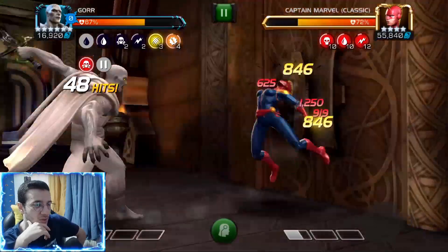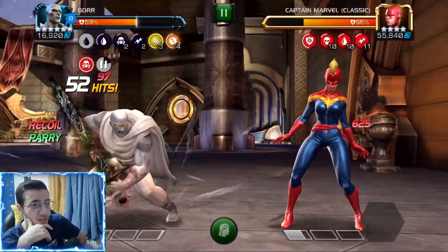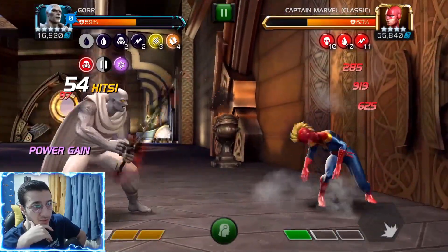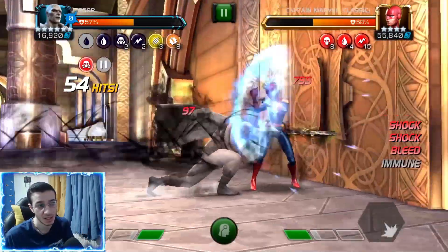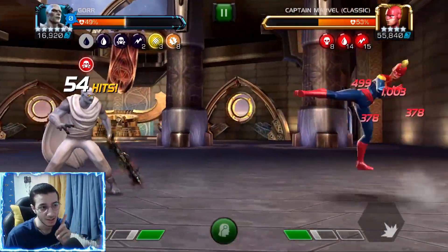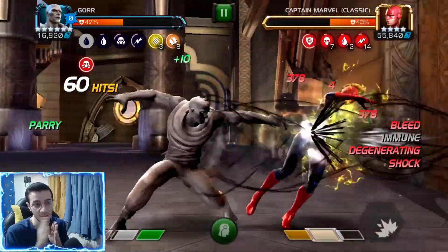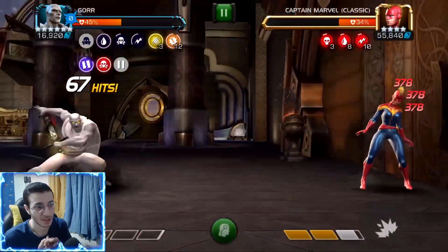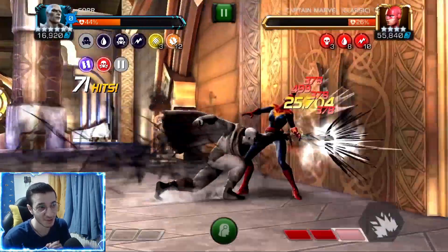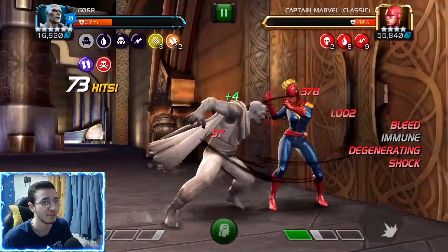I pop the special two first to refresh my furies, and now I have a lot of debuffs to activate the heavy. Then I throw the special two quickly before it gets into an SP3. You can see she blocked it but you've got enough time to recover from every single hit because he backs off quite a bit, so it's pretty safe doing that. Now we have enough power to get to another special two — got 12 furies. Look at this: boom, 25,000 damage. That's so much!